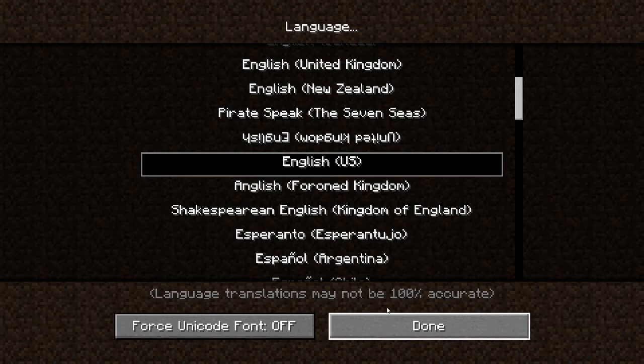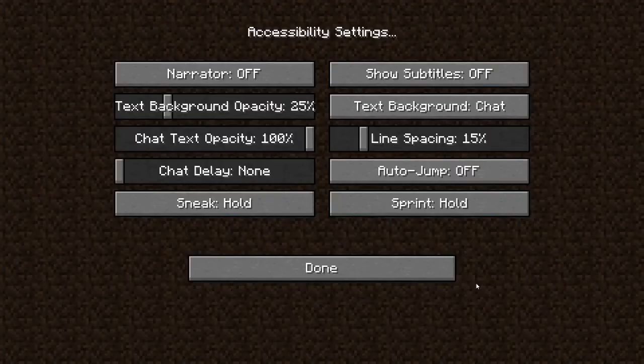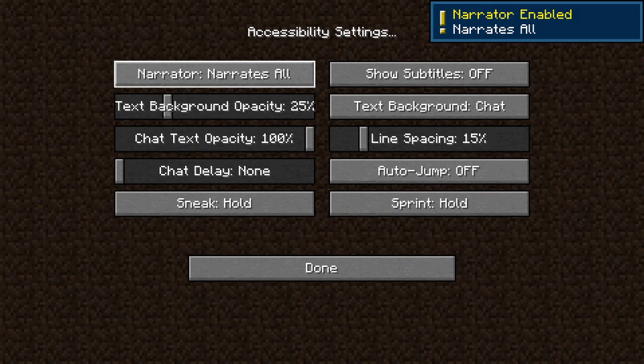This is your shortcut to the accessibility settings. You can put on the narrator — narrates all buttons. It's really annoying, so I would recommend turning it off unless you have some type of vision disability or something like that, in which case it can be pretty handy.